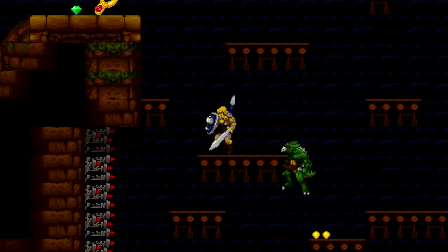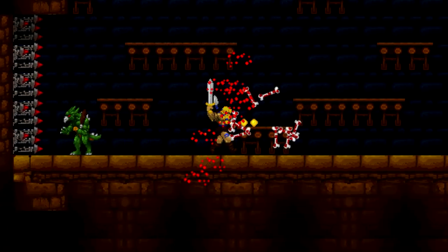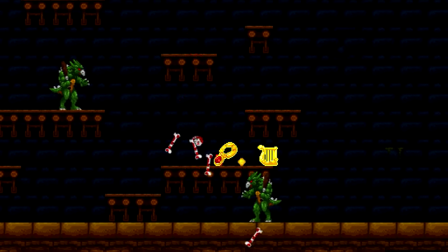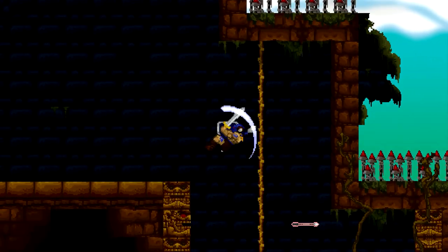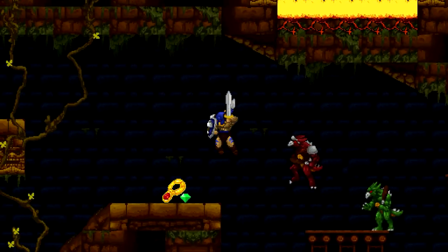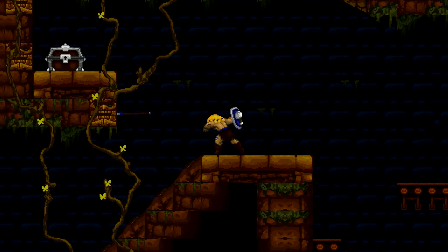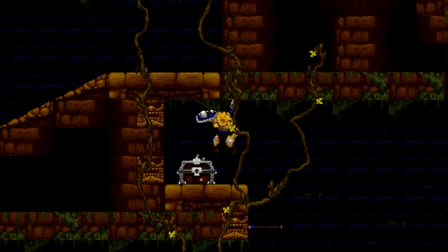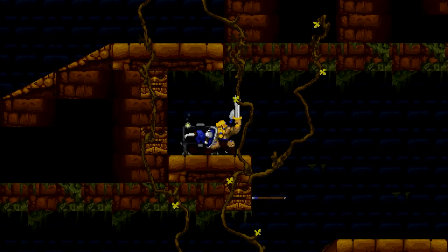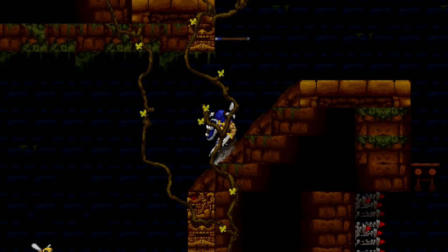Get out of here. How am I gonna — what are you... oh no. I can't die by the little green man. No. I guess I can. Up we go. Get out of here — you are a son of a bitch, you're relentlessly following me. No matter. We have acquired our helmet. I could have sworn we were in sword territory, but I guess not.